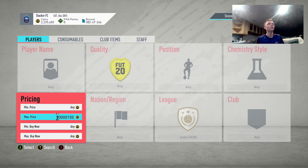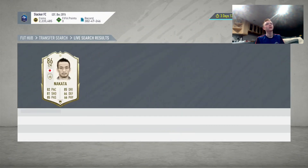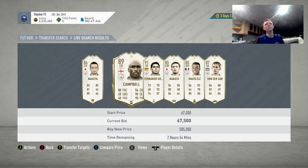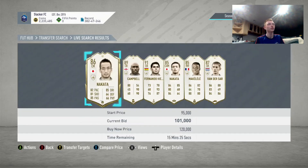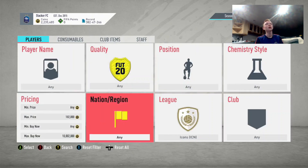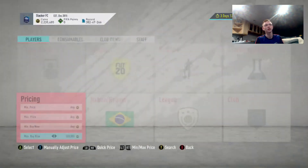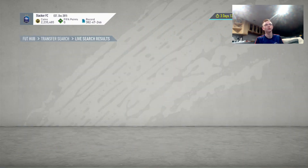To recap our first method: set the max bid price to about 100k, set the max buy now up, then just sit here and hit X to compare price, and B to refresh the market. You're looking for cards that look like good deals, then you check Footbin for the hourly price to confirm it's really a good deal, and make sure you're taking into account tax. The second thing was a straight-up sniping filter with the Brazilian Icons on Xbox — they're going about 300k, so that's the price you're sniping at, and you're trying to pick those up.